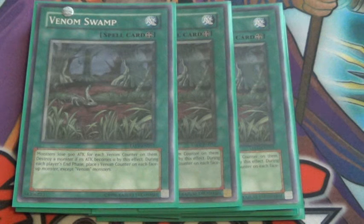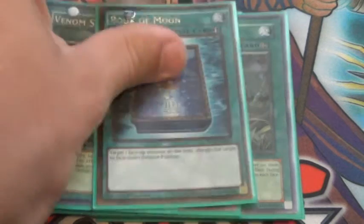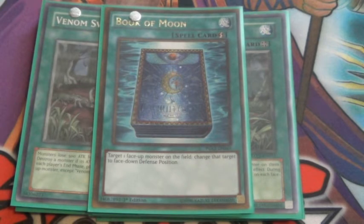Three Venom Swamp — very, very good. It's been making a lot of people frustrated. It's a really, really good field spell. And then Book of Moon, which rounds off the monsters and spells.